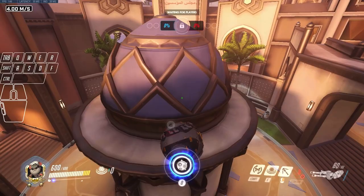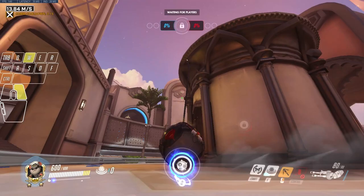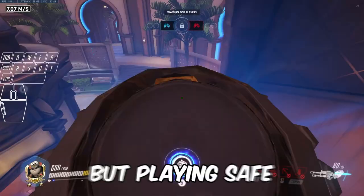If the enemies don't go to the bounce pad side and decide to go main or the hallway, we can adapt by jumping on top of the center of point. You'll be in a very safe position up here and then you can quickly drop down behind them, boop them in, and quickly retake high ground.